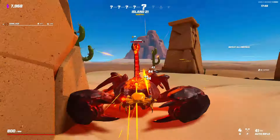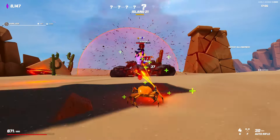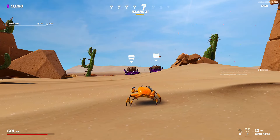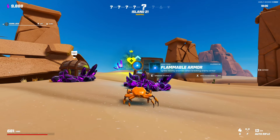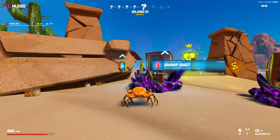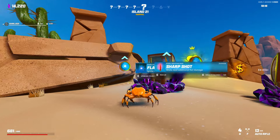Right, where is everything? There's another scorpion in. Being eaten by the rock from 2004. Well, we got him anyway. Random explosions. Chaotic shot — not too bad. We'll just take the small crystal bundle. Sharp shot's probably the one to take — we'll take sharp shot. Let's go for an economy chest.